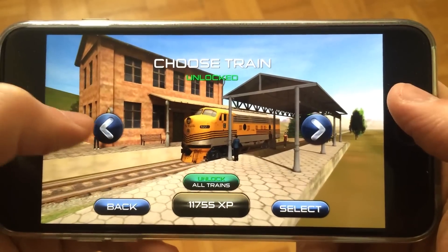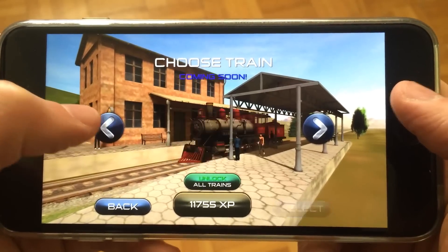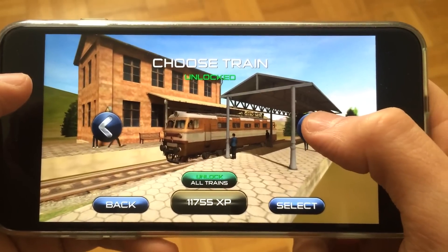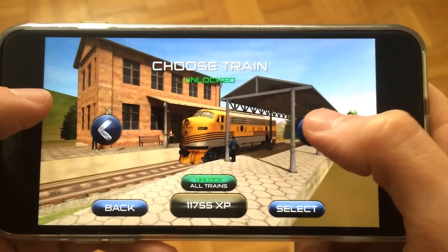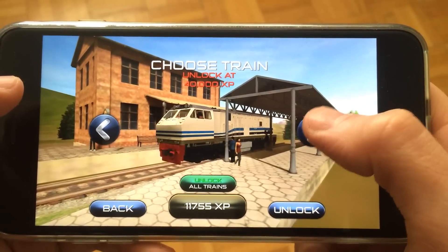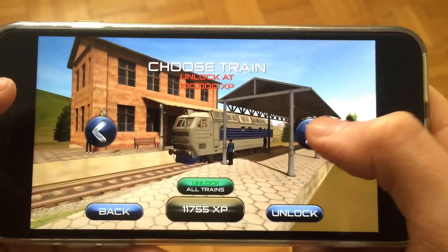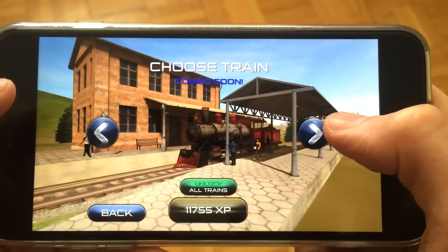If we tap the people train we'll be able to choose from different kinds of trains — just use the arrows to navigate between them. This is the basic train you start with, and as you play the game and gain experience you start unlocking more trains, including some faster and more agile ones. There are also a couple of trains coming soon that look pretty cool.